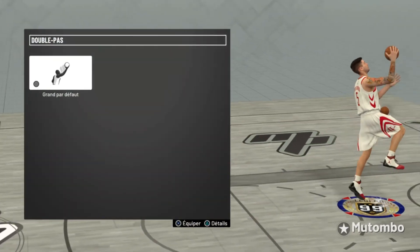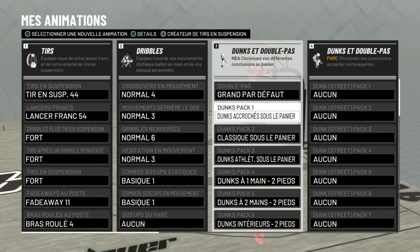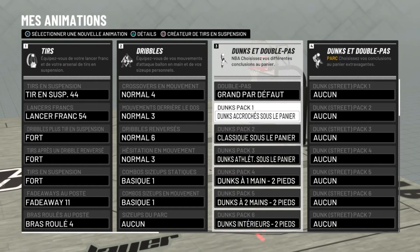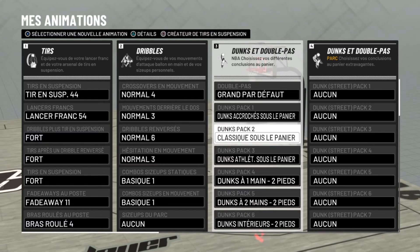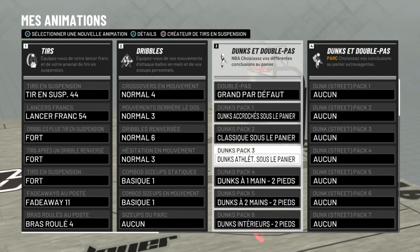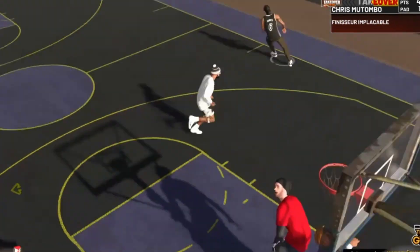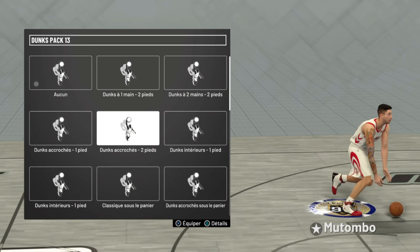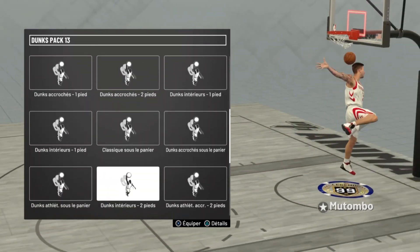Pour les packs de dunk : pour les dunks de park, malheureusement ma note n'est pas assez élevée pour les avoir. Par contre en termes de dunks — vraiment ceux à avoir en priorité quand vous êtes pivot — ça va être les dunks sous le cercle, c'est ce qui va vous permettre de poster sous le cercle. Voilà pour la présentation et les questions qui reviennent le plus souvent. Merci pour le soutien, bonne journée à tous, à plus !